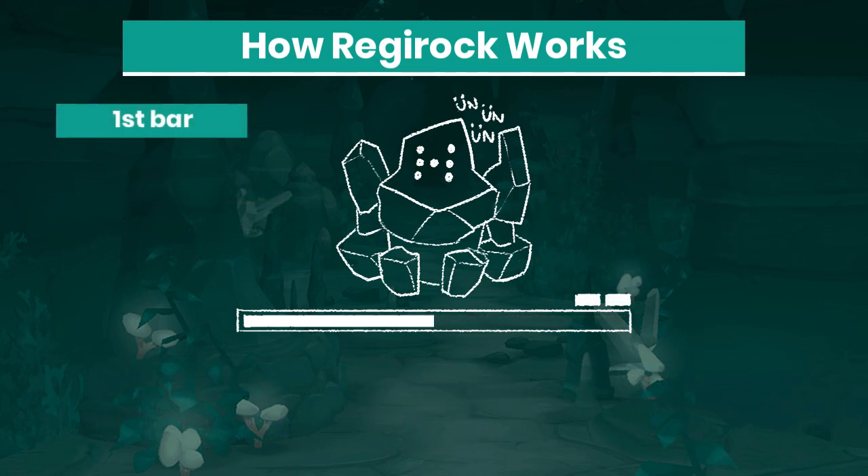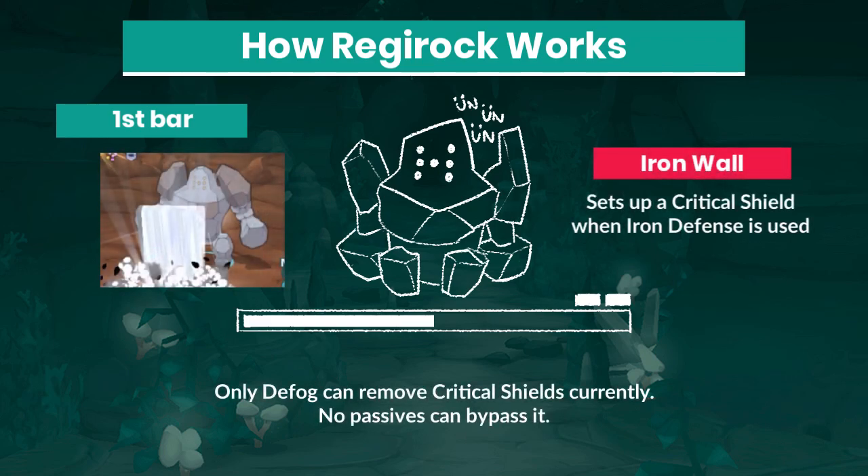During the first health bar Regirock doesn't do anything too special, other than setting up Iron Defense when he reaches 50% HP. Iron Defense raises defense by a couple of stages and also sets up a critical shield, which brings your offense to a stall.